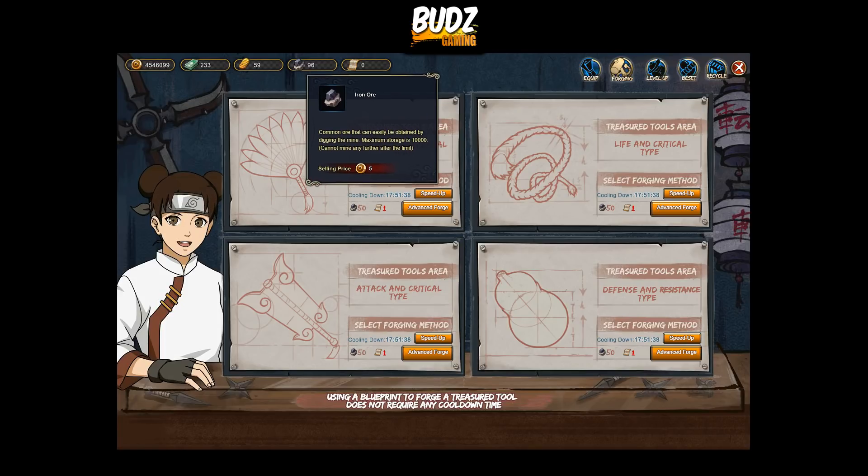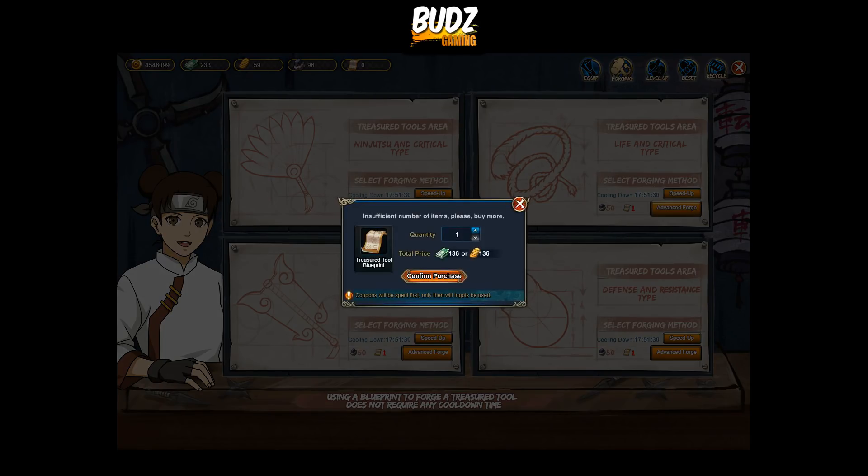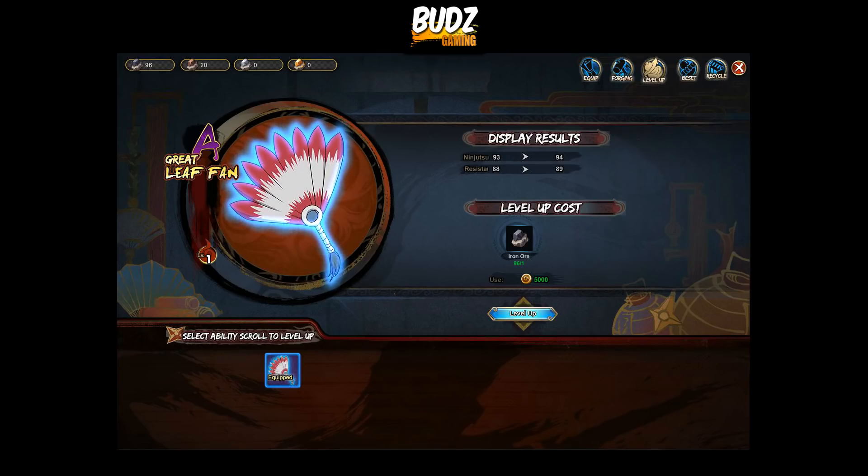I have some iron ore for today but I don't have the treasure tool blueprint and I don't want to spend 136. So I can level up this one instead — the result is 96... alright, 178 — two points. You can only boost one ninjutsu, which is a shame. It needs two iron ore once you reach level five.